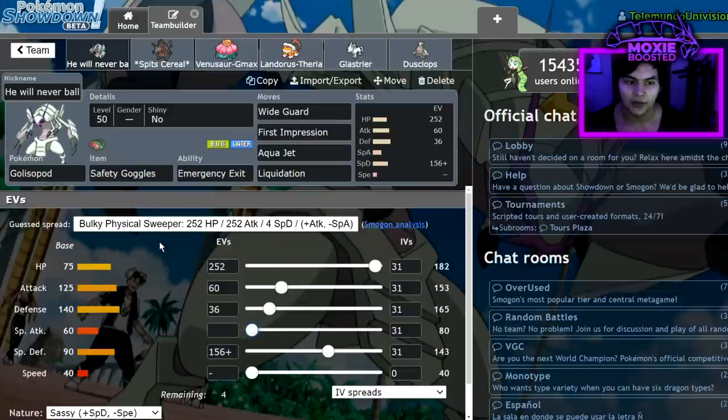With 75 HP and 140 Defense, Golisopod is already really, really physically defensive, and 90 Special Defense isn't bad either. What I wanted to do is make sure Golisopod would be a support option for the team that could help out Coalossal in ways that Urshifu or other activators like Primarina or Dragapult couldn't. With Safety Goggles, Aqua Jet can't be redirected by Rage Powder, and it also makes me immune to Sleep Powder from opposing Venusaur.